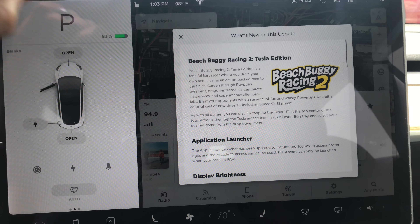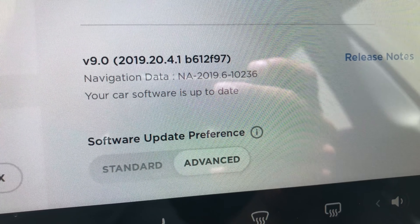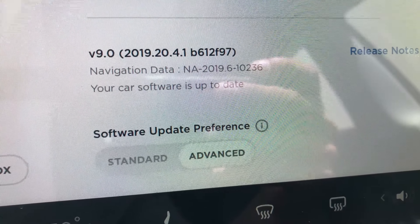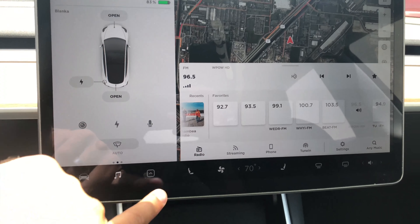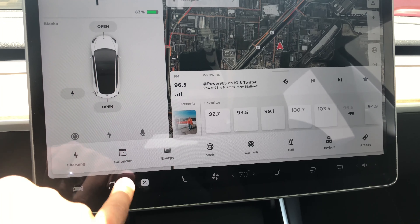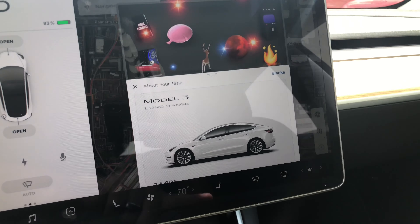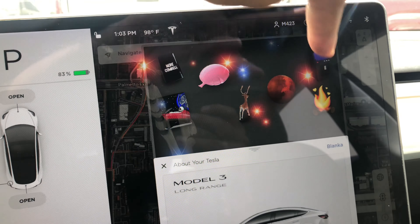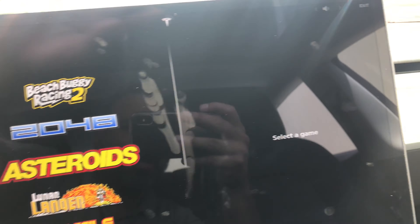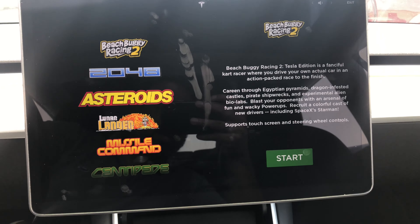Yeah, I got Beach Buggy. Who wants to race? What version is this? 2019.20.4.1. Alright, so I noticed we got this now — a toy box. And that just takes you to these. Let's go to the arcade.